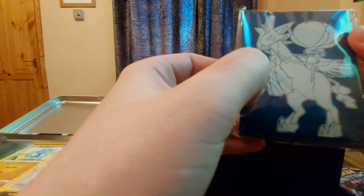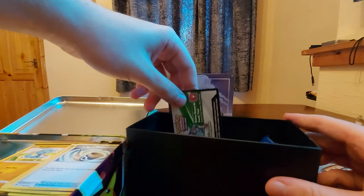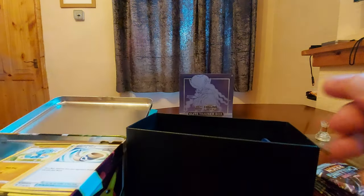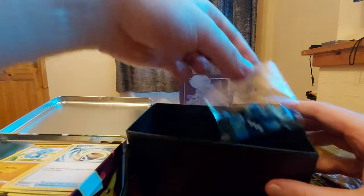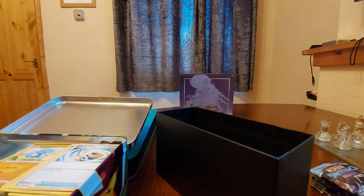What else we got in our little box? We've got the sleeves — nice. I'm hoping the other Elite Trainer Box has the other sleeves. Oh they're nice, they're going to the box because they're nice. The code, enjoy. Chilling Reign Ice — nice, nice box. And interestingly, no promo. I know in Darkness Ablaze you got the Charizard promo, but no promo here.